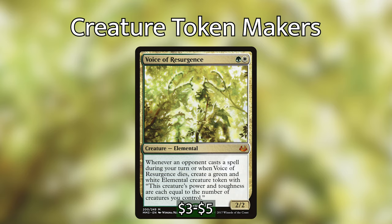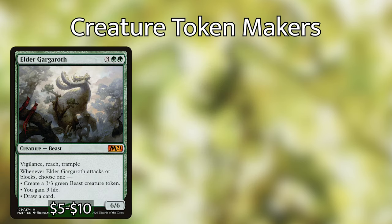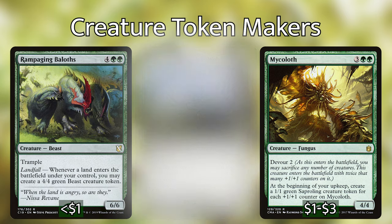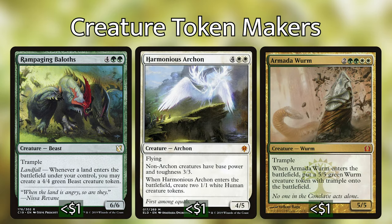Voice of Resurgence is not the most powerful card in the deck, but it can be a good deterrent, it replaces itself when it dies, and it only costs a green and a white to cast. Its ability creates a green and white elemental creature token with power and toughness equal to the number of creatures you control, whenever an opponent casts a spell during your turn or when Voice of Resurgence dies. Those tokens can get pretty big, especially in the late game. Other creatures to consider include Elder Gargaroth, Arasta of the Endless Web, Mycoloth, Rampaging Baloths, Harmonious Archon, and Armada Wyrm.